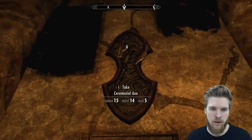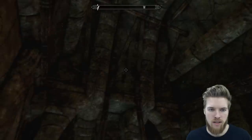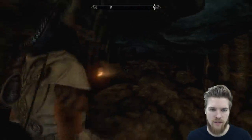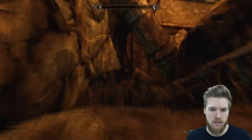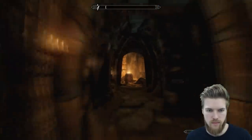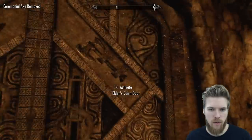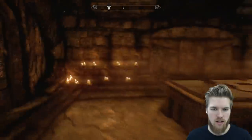And here we have the Ceremonial Axe — let's grab that. As you can see this area of the dungeon is just collapsing on itself, so we've got to follow our footsteps back to the tomb entrance. Here we are — if we just activate this side, oh, it has put the axe in this sheath here. That looks so cool. Obviously we've got to go to the other side now to get the sword.